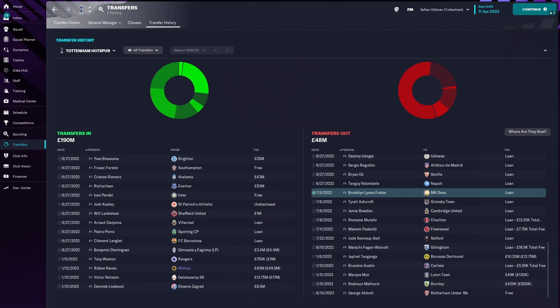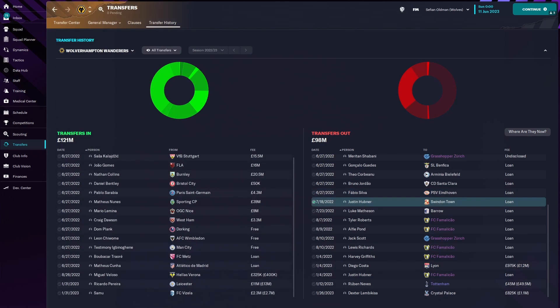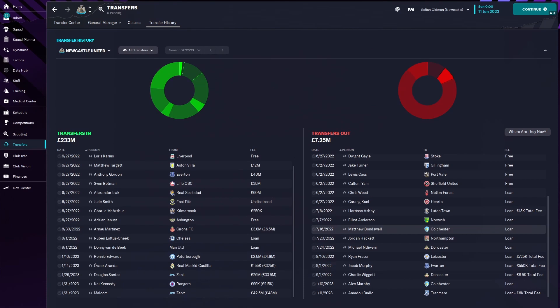Transfers for Tottenham: Ruben Neves from Wolves for $45 million, Victor Nelson from Galatasaray, and Levakovich from Dynamo Zagreb, with the usual outs. Wolves spending a little money — Ricardo Pereira from Leicester for $11 million and Samu from FC Vizela for $2.3 million. Ruben Neves out to Tottenham for $45 million — a big one. Newcastle going in for Malcolm from Zenit at $42.5 million, Kai Kennedy, Douglas Santos, and then all loans on the way out.